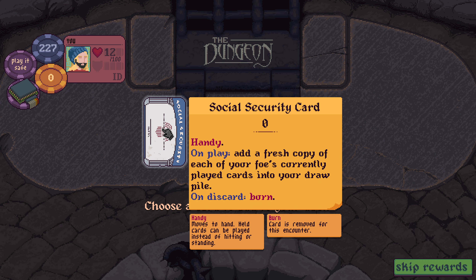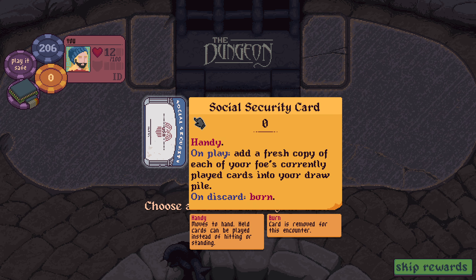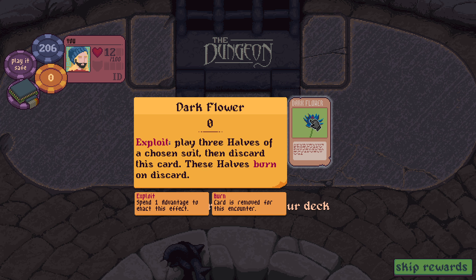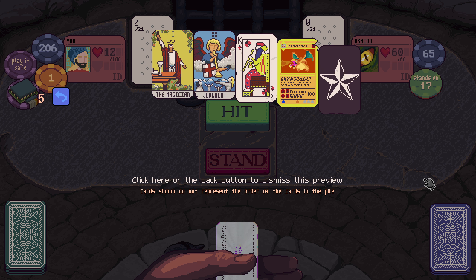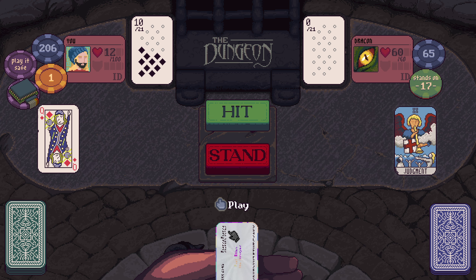Handy - on play, add a fresh copy of each of your foes' currently played cards to your draw pile. Dark flower - exploit, play three halves of a chosen suit, then discard this card. On playing a card that was created during this encounter, gain one advantage. Exploit - play three, I think this should be exploit one advantage, get three advantage back. That's what it sounds like to me, because it says play on the card. Drakon. On play, add a fresh copy of one of your burned cards to your draw pile. Let's just steal that right now.